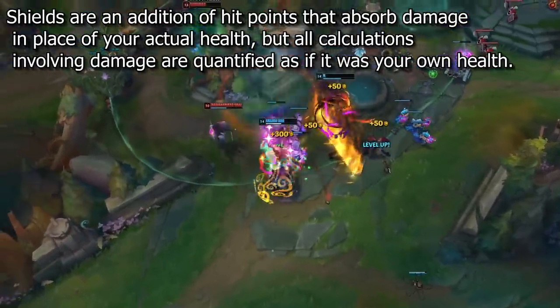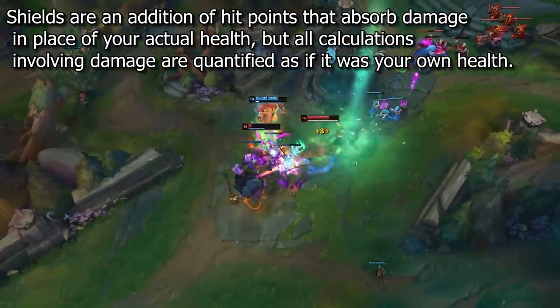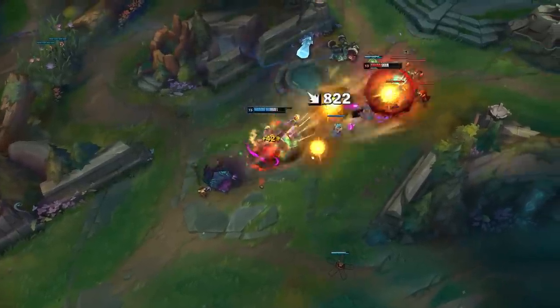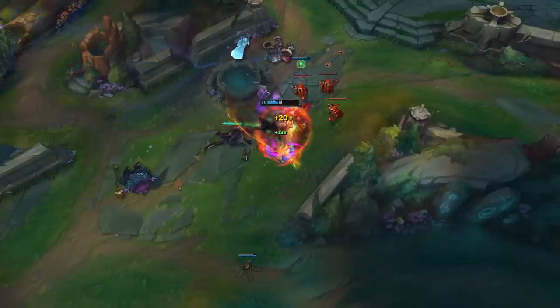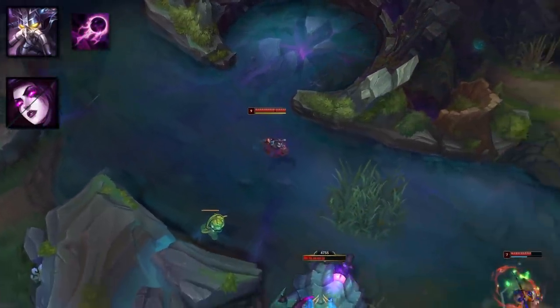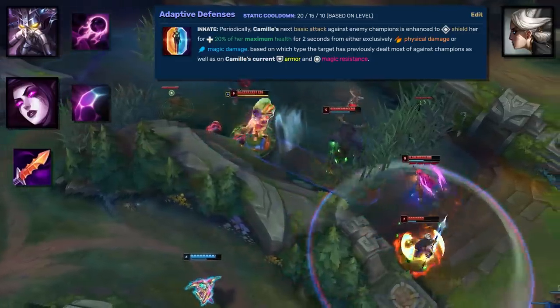In League of Legends, shields are an addition of hit points that absorb damage in place of your actual health, but all calculations involving damage are quantified as if it was your own health. Shields can either absorb all types of damage — which consists of most shields — or they may only exclusively block either physical or magic damage. While there's a number of magic damage shields such as Kassadin's Null Sphere, Morgana's Black Shield, or Hex Drinker, Camille has, to my knowledge, the only instance of a physical damage shield.